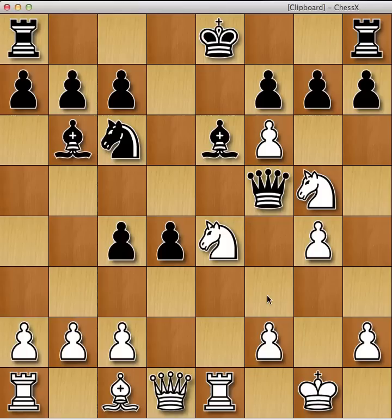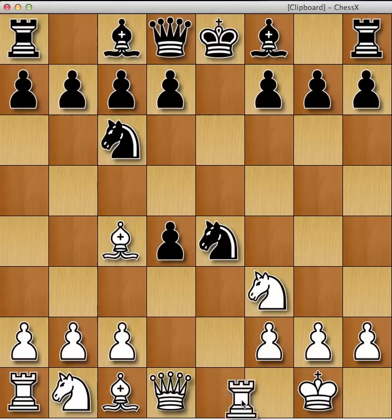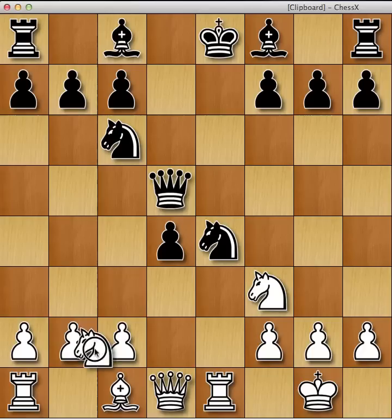Ideally this is what white wants to get. If you play bishop c4, there's a line where after knight f6, castles, knight takes e4, rook e1, d5, bishop takes d5, queen takes d5, knight c3 — which is the idea behind sacrificing your bishop on d5. After knight c3 you're winning the piece back, since you're threatening the queen and the knight. The knight can't take the knight because the rook is pinning the king, and after pawn takes, black will lose his queen.